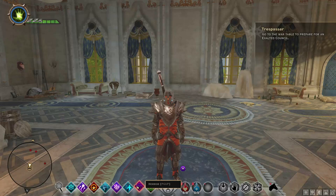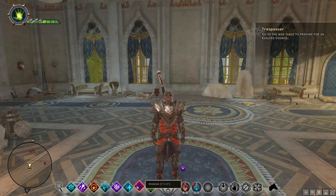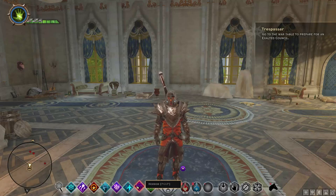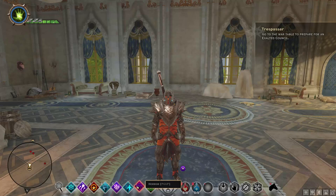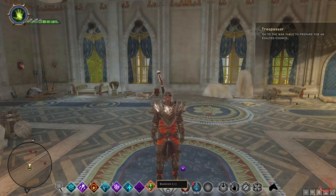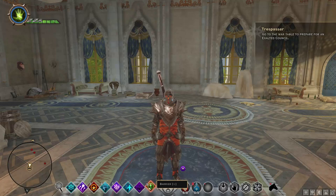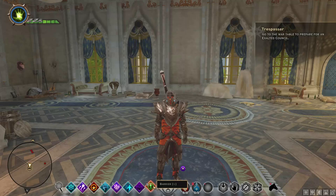Horror we're using mainly for those annoying ranged units or any unit you can't get to that is trying to kill you, or if you're in a small group, horror as many as you can and just hit them — they won't be able to hit you back until they go below 25% health. Barrier you want to keep up as much as possible, but if you're doing a combo or have something more prioritized and you have the health available, then use barrier.